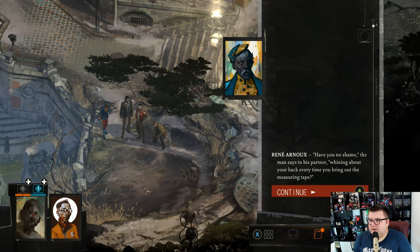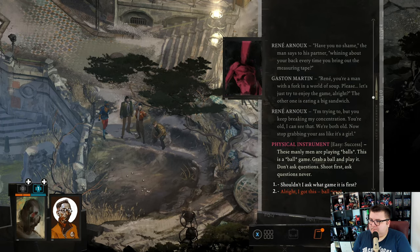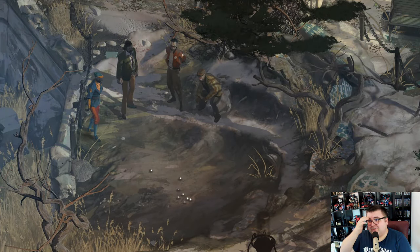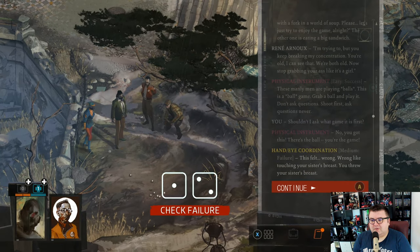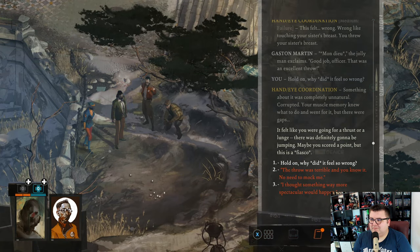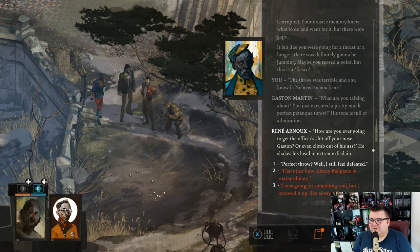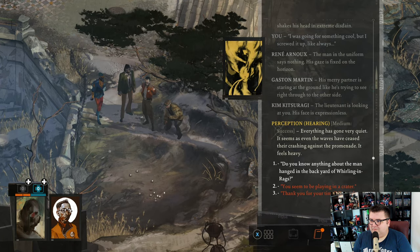Have you no shame, Denny? Arnaud, fighting about your back every time — Ronnie, I'm trying to but you keep breaking it. These manly men are playing. There's the board. Check failure — good job officer, your muscle memory knew what to do and went for it, but there were gaps. Heal yourself now. It felt like you were going for a thrust or a lunge. How are you ever going to get the officer's attention? The lieutenant is looking at you — everything has gone very quiet.